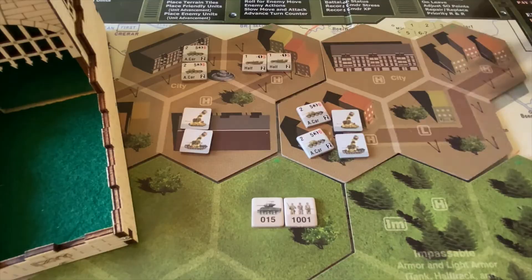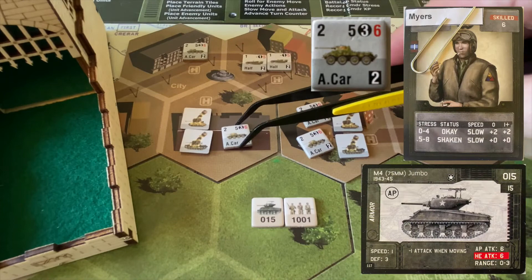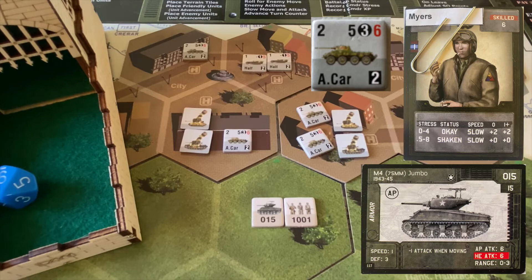The third armored car moves up and fires — needs sixes or better to hit. Ten and a four — one miss and one hit. We need a three or less to negate it: a nine. We've got to pull another damaged chit. This is our nightmare scenario where we pull forward and they just turn around and advance. One stress — Myers picks up his first stress counter.